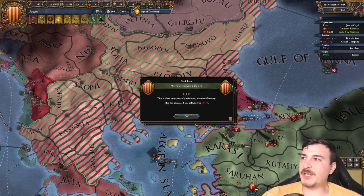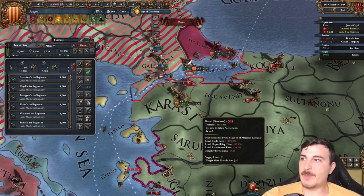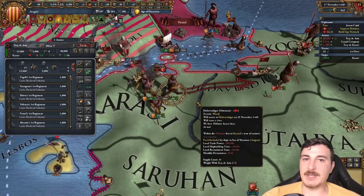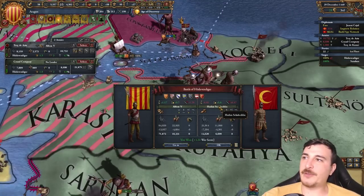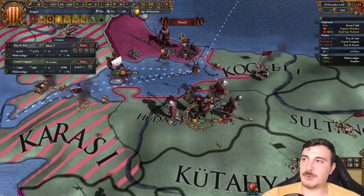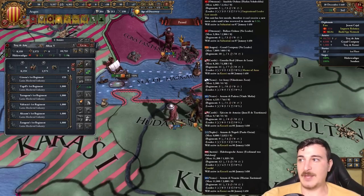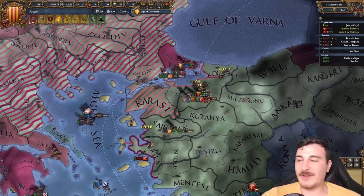Operation Take Back the Balkans is completed. Now it's time for Operation Take Back Anatolia, because everybody knows Anatolia used to belong to us in prehistoric times — just don't think about it too much. And it's time for another 100,000 of our units against 20,000 of theirs, and somehow they still managed to inflict more damage on us than we did on them. Just casually fighting the Ottomans.